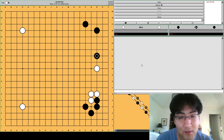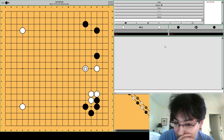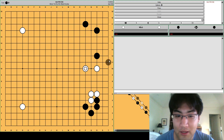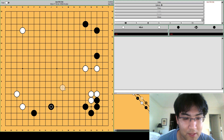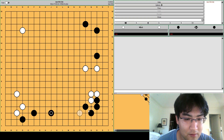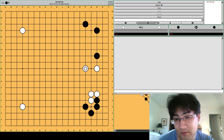So this time we're going to be looking at this position, and the question is how do you respond as white to this extension? If you just jump, that's really not that good because it feels a little bit forced and a little bit inefficient. Now black will play here, expand the bottom maybe, and black has a very nice position at the bottom. So just jumping is a little bit passive and not efficient.